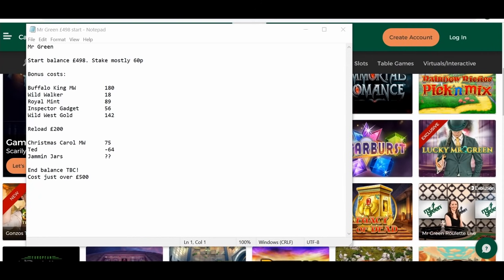The splendid one here was Ted, minus £64. It kept giving these in-play bonuses that it gives now and again, and yeah, it steadily accumulated and then landed the bonus. So anyway, without further ado, here we go with the build-up to Jammin' Jars.